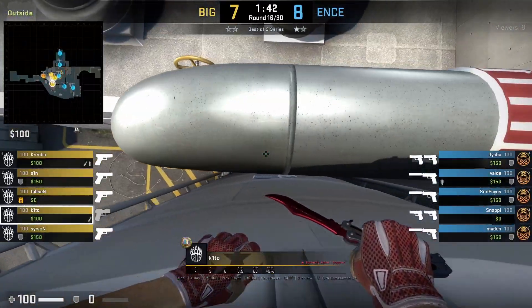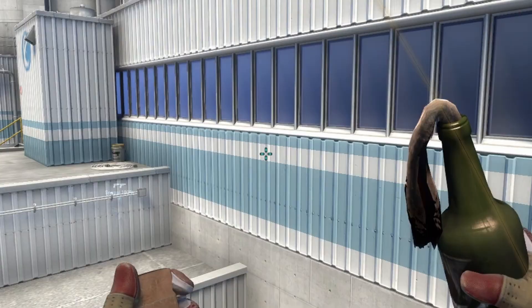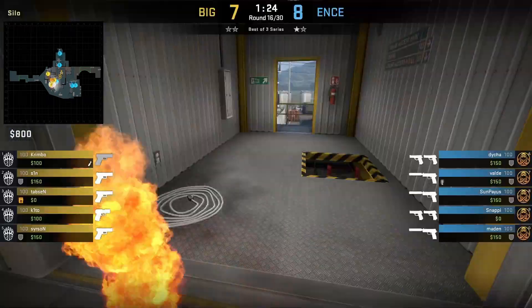Kido is going to molly heaven — make sure the windows are broken first. He's on the beam, aligns as shown, then aims at the target position and jump throws.